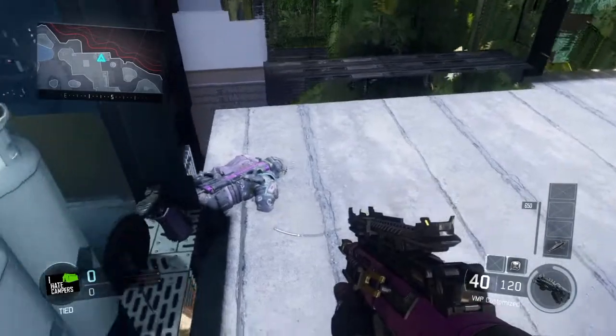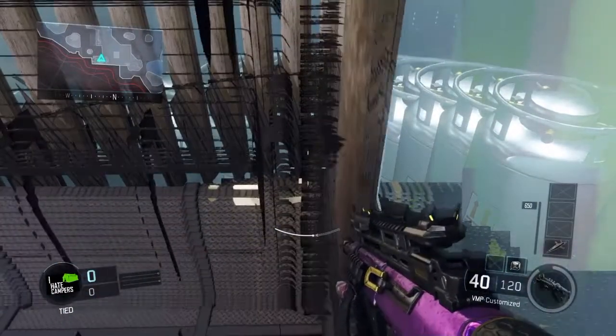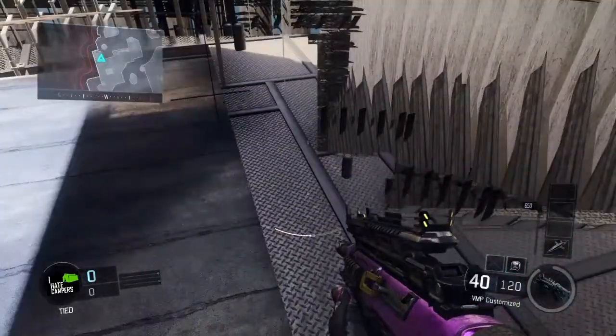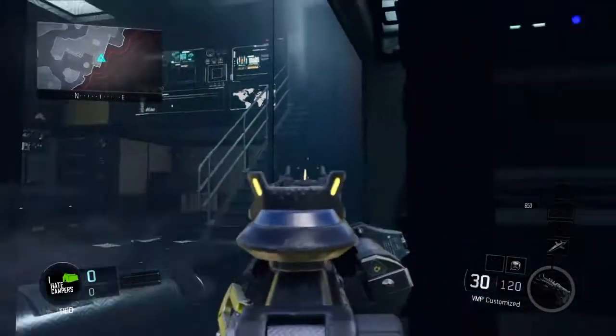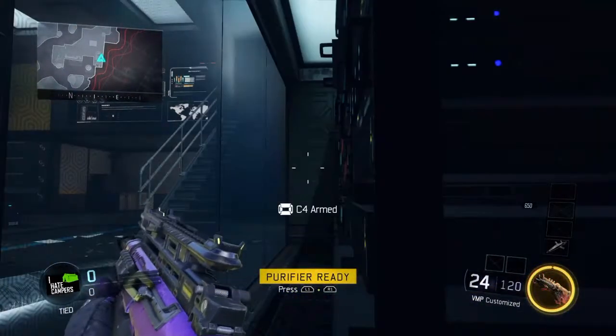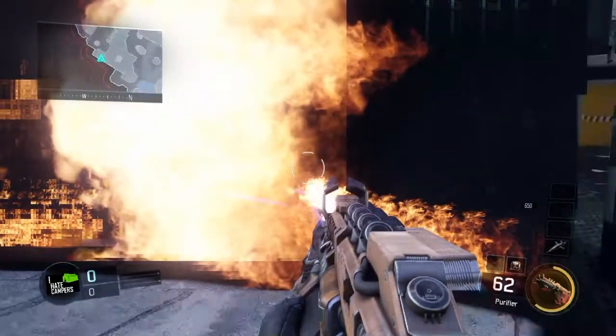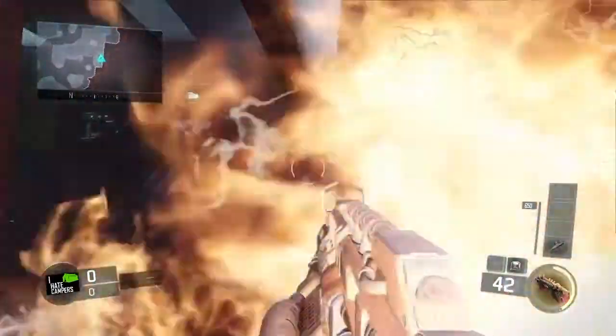It only allows you to move forwards and backwards, but sometimes it does let you wander around the whole room - I couldn't get it to do that for me. You can get into this little spot near the computers, and people can't see you while you're in the glitch.